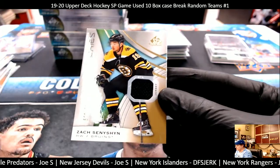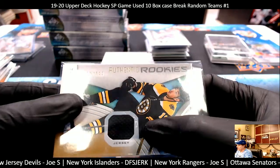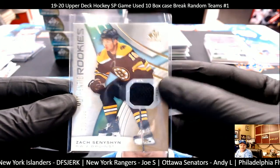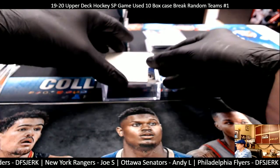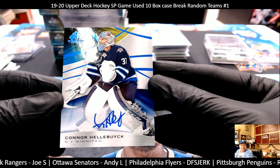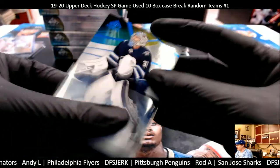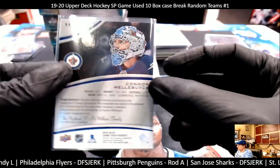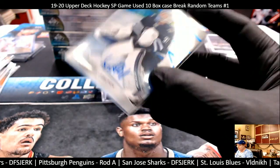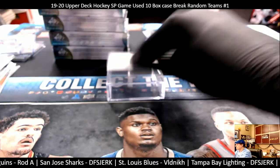Next one is Zach Senyshyn, Boston Bruins rookie, 502 out of 599 — Boston Bruins. And the autograph is Connor Hellebuyck, Winnipeg Jets — Gary M, congratulations! Gary got himself a Connor Hellebuyck autograph. Congrats — next box!